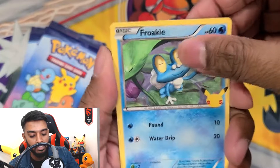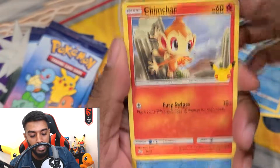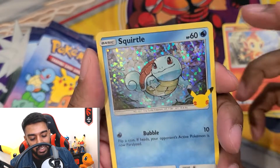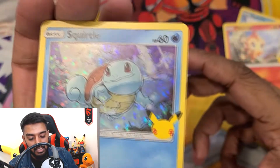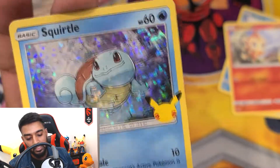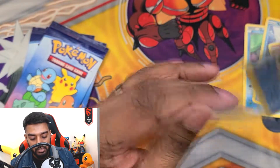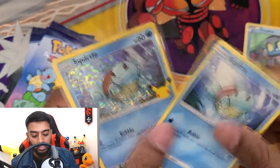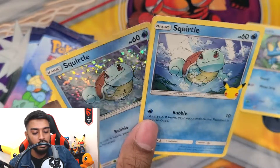Froakie — that's a nice card right there! Oh, Squirtle! We got a Chimchar and the foil — yes, let's go! We got a Squirtle, hit that like button! That's a nice looking Squirtle. We got the non-holo Squirtle and the holo Squirtle in the same pack — that's a banger of a pack right there. It's kind of cool how they made the Pokemon logos holo as well.